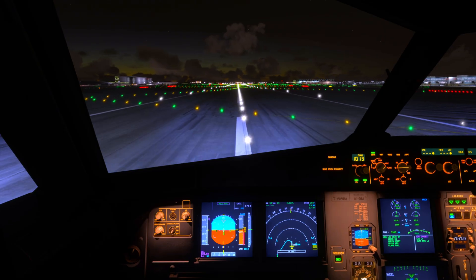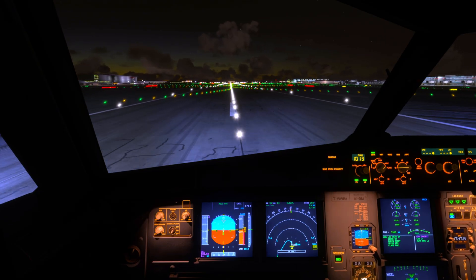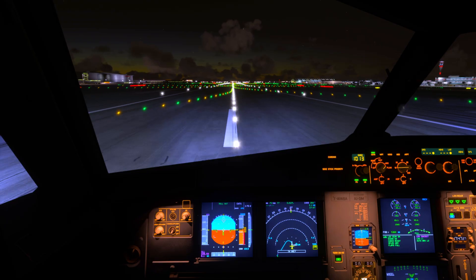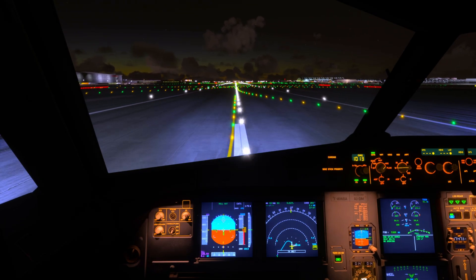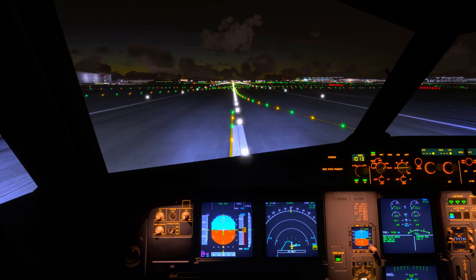Flare Mode disengages once the main landing gear touches down, and the aircraft transitions to ground mode. At this point, the flight control system is fully geared towards ground handling, such as braking and taxiing.